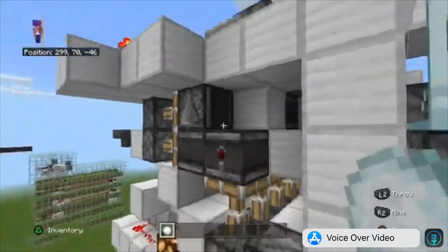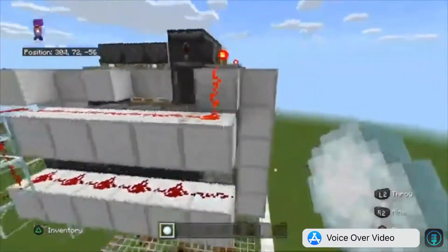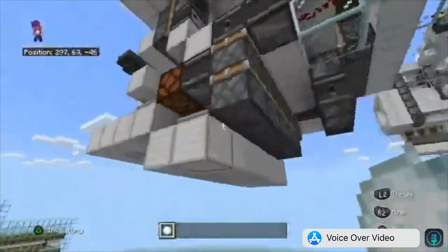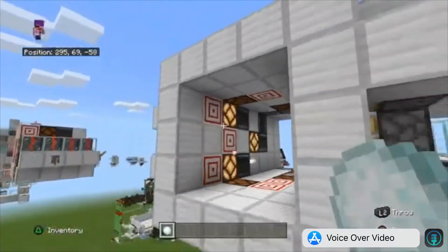What I mean by full target door is that the entire door is made out of target blocks, and that in the open and close position, any target block can open and close it. And so basically, that's what we have here.